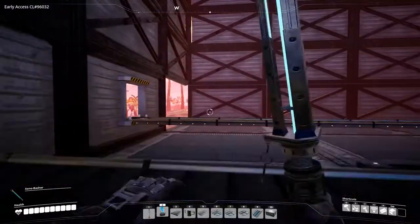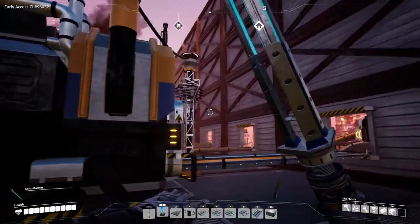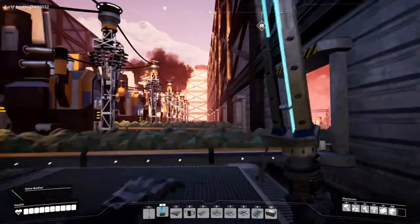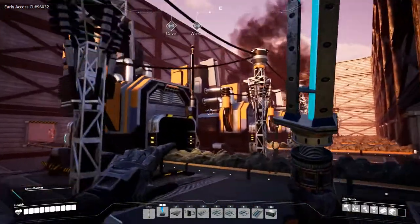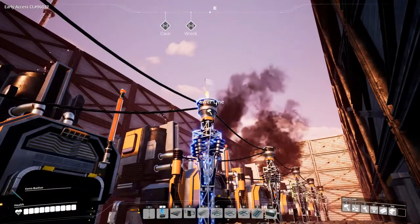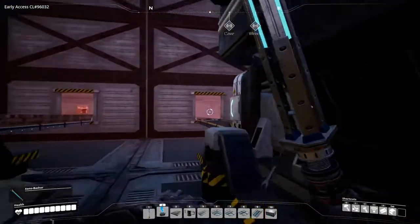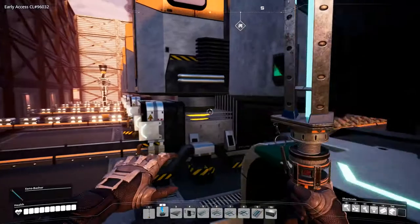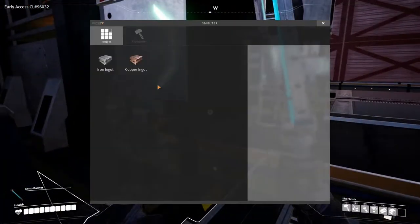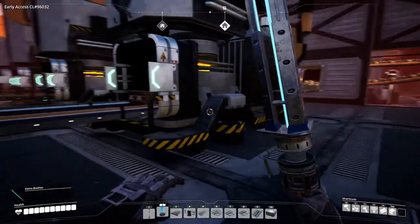Let's go take a look at the smelters and make sure they all have power. This one does — is the copper coming in? Yes it is. It seems like there are some smelters that don't have power. This one seems to be okay. Iron ingots and copper ingots — there we go, these are producing. Fantastic.